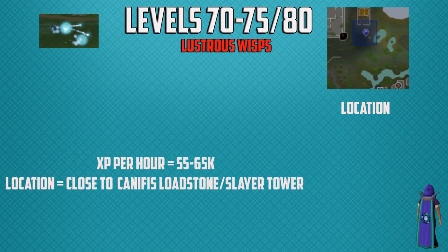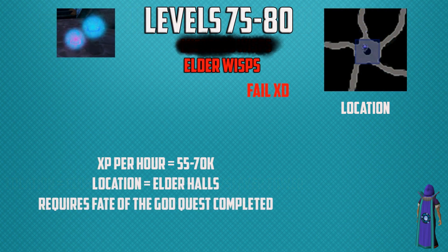If you only want to unlock invention, you're going to do these wisps to level 80, or to 75 if you're going to do elder wisps. The lustrous wisps give you 55,000 to 65,000 experience per hour and are very close to the Canifis lodestone, right of the Slayer Tower. For level 75 to 80 the alternative method is elder wisps, giving 55,000 to 70,000 experience per hour, located in the Elder Halls — however, this requires the Fate of the Gods quest completed. If you don't have that quest, just do lustrous wisps instead.